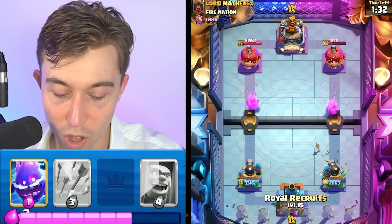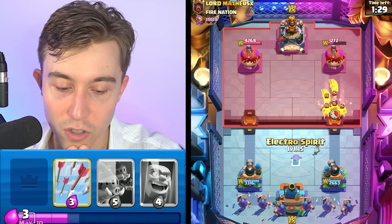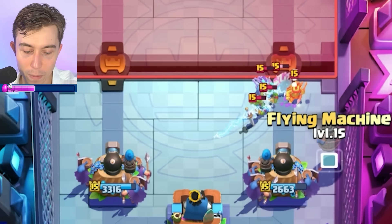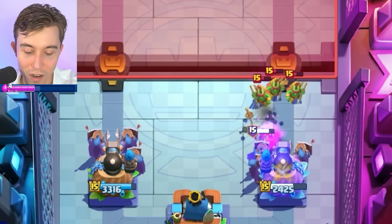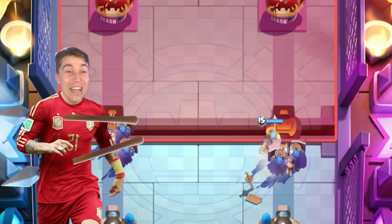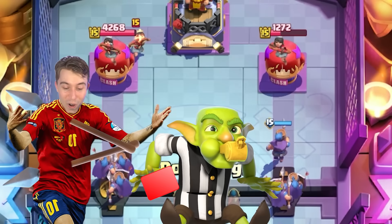Since I know he's going to have Logbait, I can go for our Royal Recruits. I can also monitor with an Electro Spirit in case he wants to spam me — and that's exactly what he's doing. Electro Spirit might be able to tank just long enough for the Spear Goblins to target the Recruits. Nah, I think one of them hit my tower. That's not supposed to happen — where's the red card on that? I mean, he is the Red King after all.